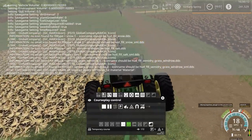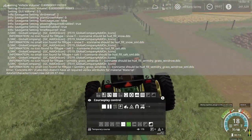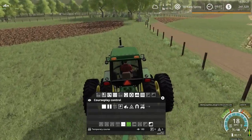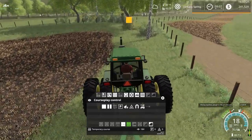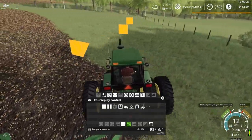'Air concrete cube doesn't have all required vertex attributes' — okay, interesting. I'm sure there's going to be lots of error messages, not necessarily from the map, because I've got lots of mods that have plenty of error messages as well.